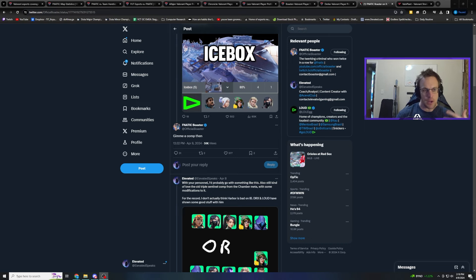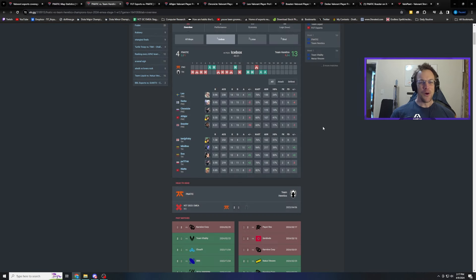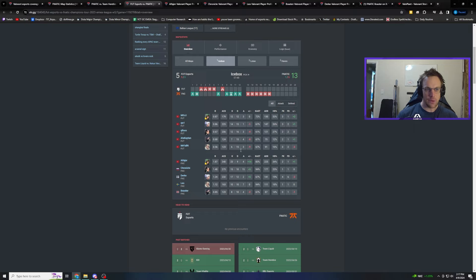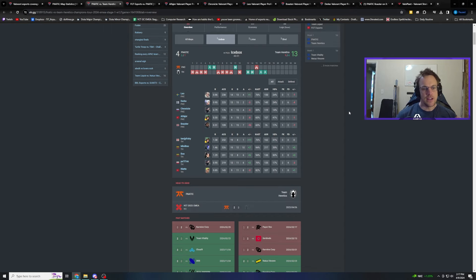I made a tweet summarizing all this and to my surprise, Boaster replied. I figured why not - let's actually take a look at this game and maybe a couple of their previous Icebox games. Here's an example of them from last year during the league where they played Icebox and were a very dominant Icebox team at that point. The comp is different, but I thought it'd be interesting to think about the map and see if we can cook a Fanatic Icebox comp that fits their team.